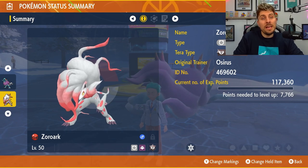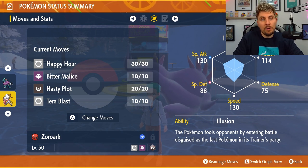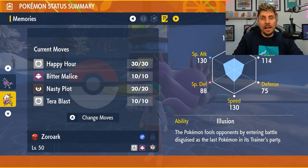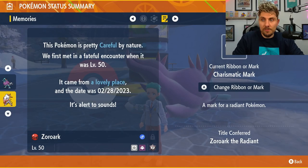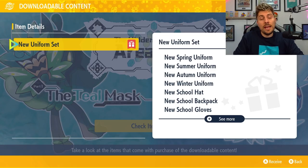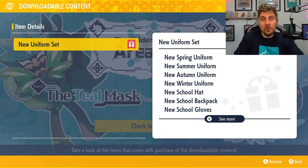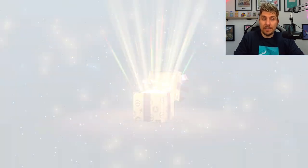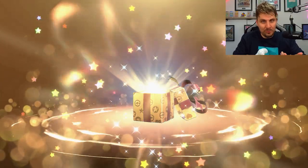The Zoroark itself will come in a Cherish Ball, making it pretty unique, and it will also have the exclusive move Happy Hour, which doubles money in battles when used. It will also have the Charismatic Mark, which is a really nice touch for this mystery gift Pokémon. On top of this, another bonus for pre-ordering the DLCs is a bunch of new uniforms — spring, summer, and winter uniforms — along with new hats, backpacks, and gloves to customize your character.